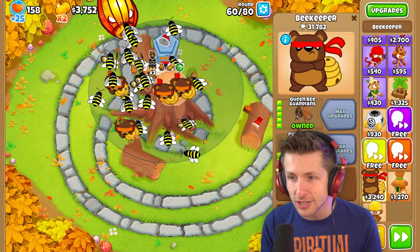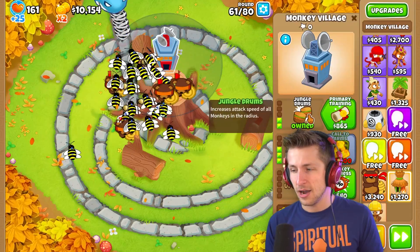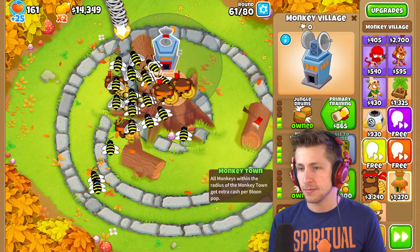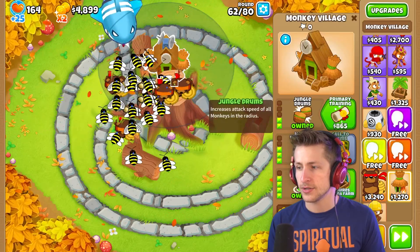Guardian — oh my gosh! They've got little shields and spiky things! Yo, that's actually so funny! I can level this up to Monkey Town and Monkey City. No — it's still not enough range! That's terrible news all around, honestly.